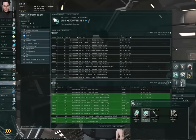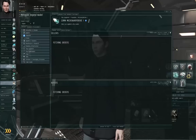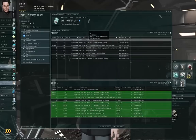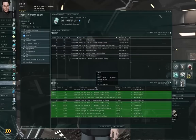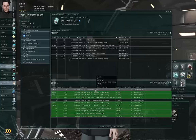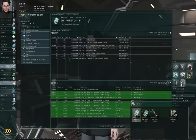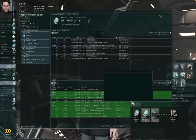Now let's suppose I also wanted to sell these Cap Booster 150s. I'll right-click and first view the market details to see the prices. The lowest sell orders in the region are about 3,000 ISK, but the highest buy orders are only about 300 ISK. I don't like this disparity, so rather than selling to the existing buy orders, I'm going to see if I can sell this at my own price.